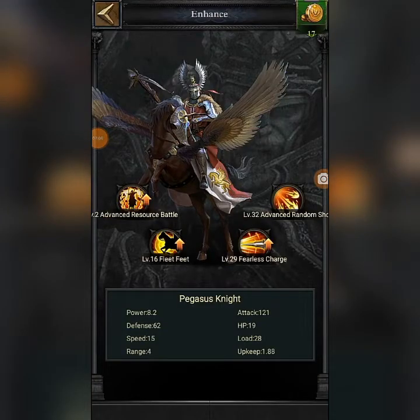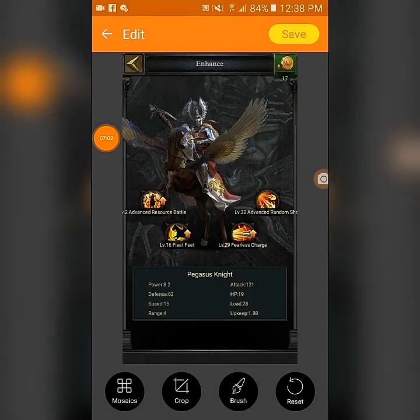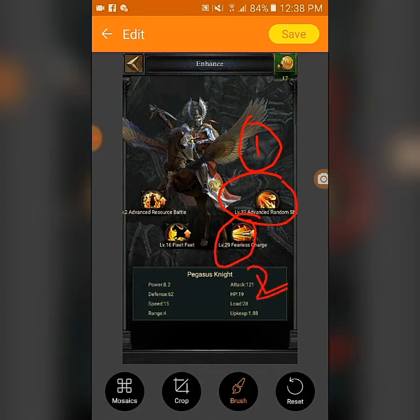For T12 cavalry, I am currently enhancing these myself. You need to do Advanced Resource Battle first, then Fearless Charge second, and Flat Feet third. Advanced Resource Battle will help you get lots of kills and also helps in resource pillar battles, dragon campaign, and rift champion content. Fearless Charge and Flat Feet also contribute significantly to kills.